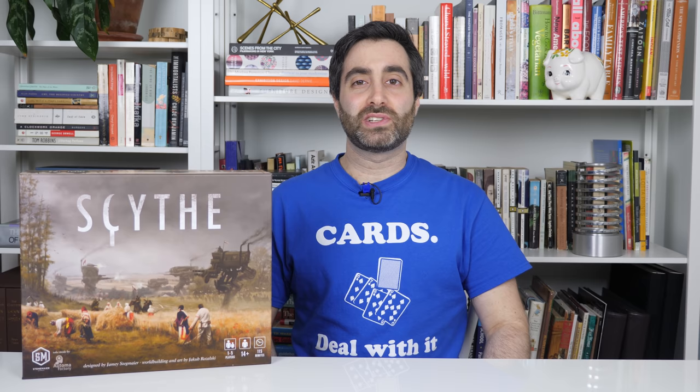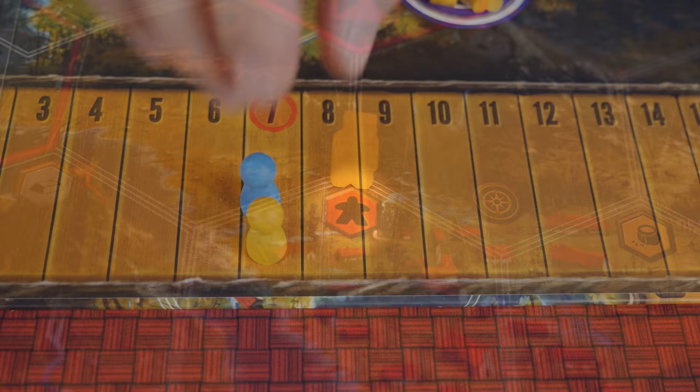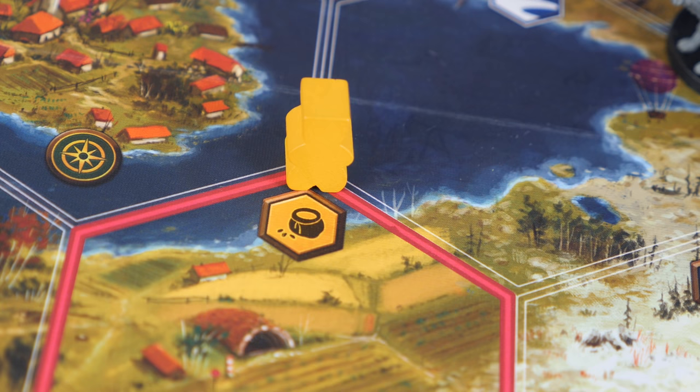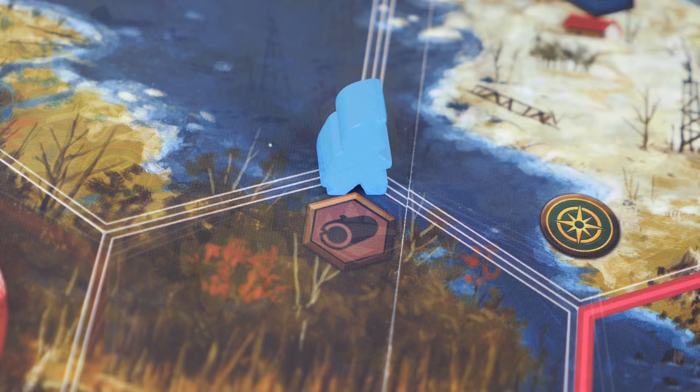Most spaces have an optional action listed on them you may pay two cubes to activate. Using this red action lets you move your health up by three points, and if your health ever reaches 16 points, you earn one ninja star. Using this gray action gives you one steel bar. The yellow action gives you a pot of honey. The blue action gives you a bear trap. This lighter blue action allows you to embark on a short hike, where you capture a termite. And the brown action lets you take one tree trunk.